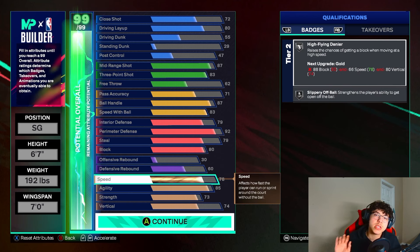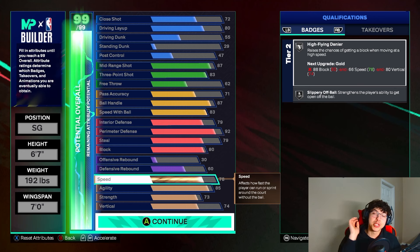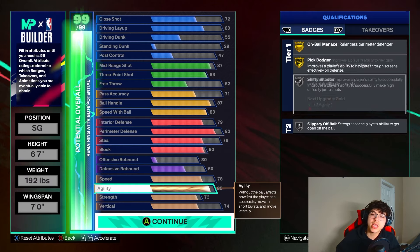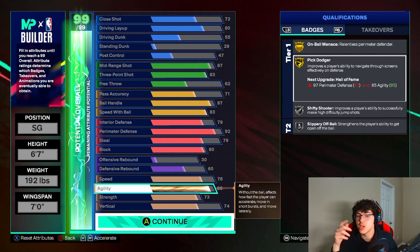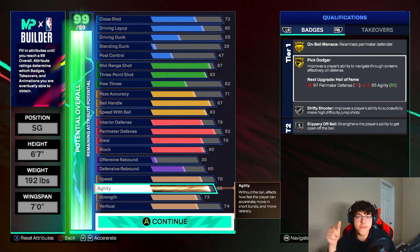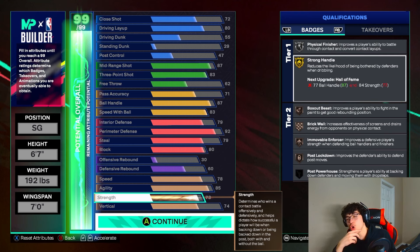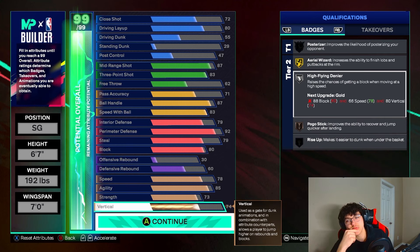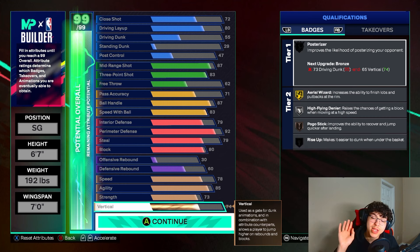Now we got a 78 speed. I didn't go with too high a speed because speed this year only affects how fast you run without the ball on the court. Now we got agility at 85 — that's going to help you get those Hall of Fame badges. You need it at 85 to get gold pick dodger, which will go to Hall of Fame with cap breakers. Agility this year also affects how quick you move laterally, so it's very important on defense. Then we got a 73 strength — that gets us silver physical finisher, gold strong handle, and immovable enforcer. Then we went with a 74 vertical for high flying denier on silver and pogo stick.